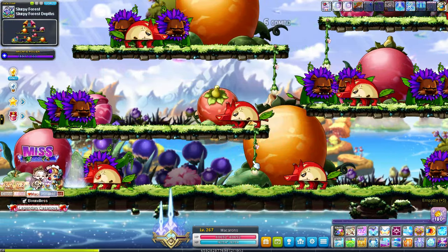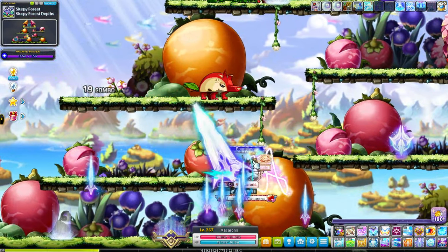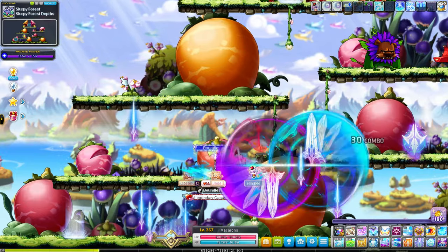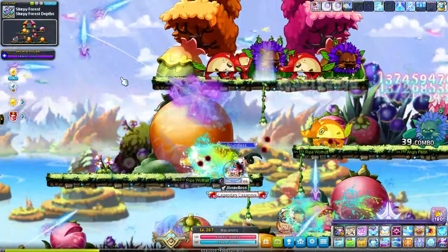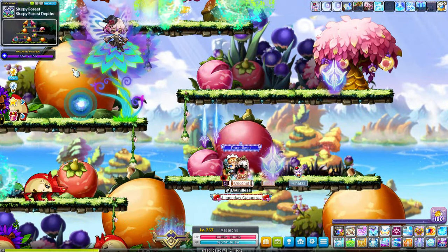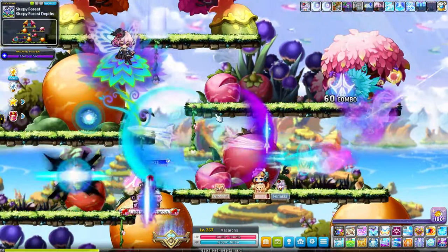Pretty much what I did here: I stood on this platform and just hit back and forth. Your swords will take care of the mobs up here. I placed my soul up here and it'll hit these three platforms — it'll miss a little bit if the mobs spawn on the right, but I figured those couple mobs are insignificant and I could just clear them when I went to loot this platform.